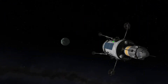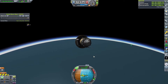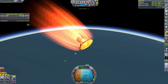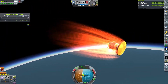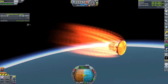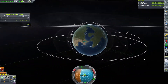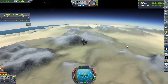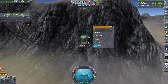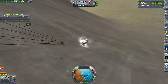We get a ton of science, complete contracts, and achieve world firsts. We head back to Kerbin on a very polar transfer, which means we don't cross the radiation belts at all. This could be useful for crewed missions to Minmus or the Mun. It'll be even more important for Sarnus or Jool missions where the radiation belts around those massive planets are truly terrifying - in Jool's inner belt you'd get cooked within minutes.